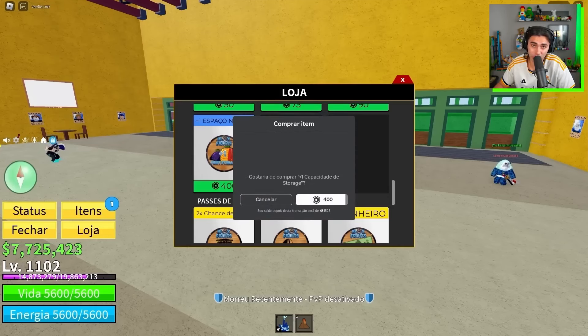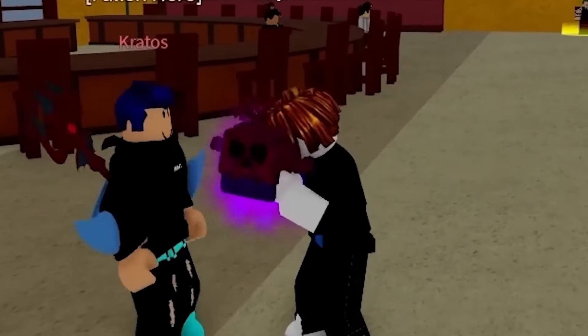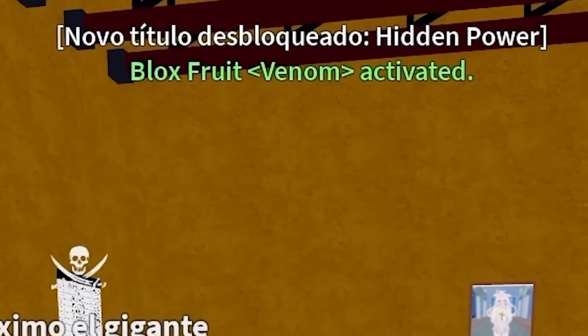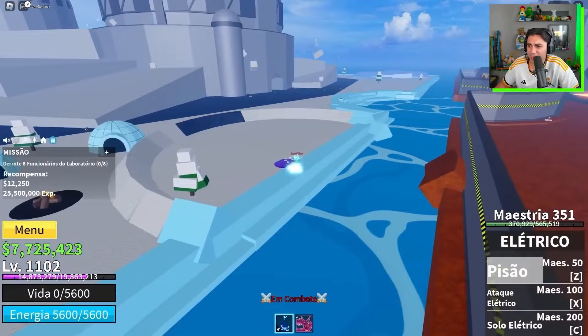Now I have two venoms and a dragon for my magma perm. For the first time on this journey, I'm going to eat a venom — my first mythic! I also unlocked the title 'Hidden Power.' After that I went to level up, but a player called Joel Pilar kept beating me and stealing my bounty, which I barely had. He beat me several times.